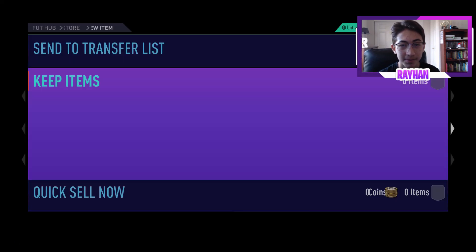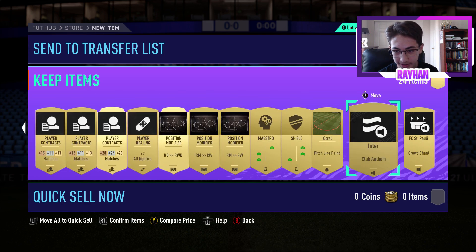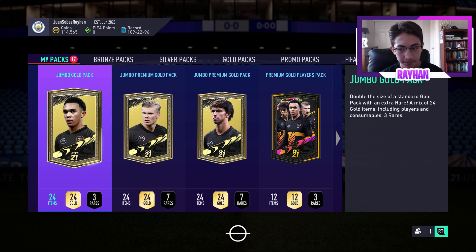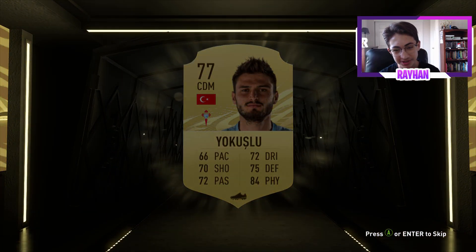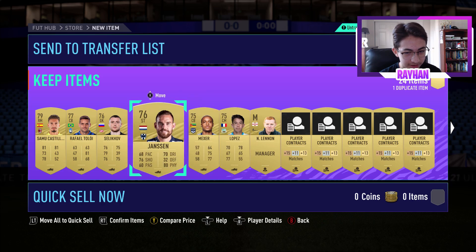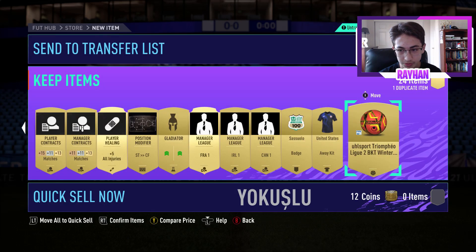The Coral stadium paint is actually quite nice. Nothing great in the next pack — no walkout. I can't really tell if it's boards or not; I haven't opened that many packs in FIFA. Just some non-rare gold players — I'll quick sell them. Bam, bam, bam.